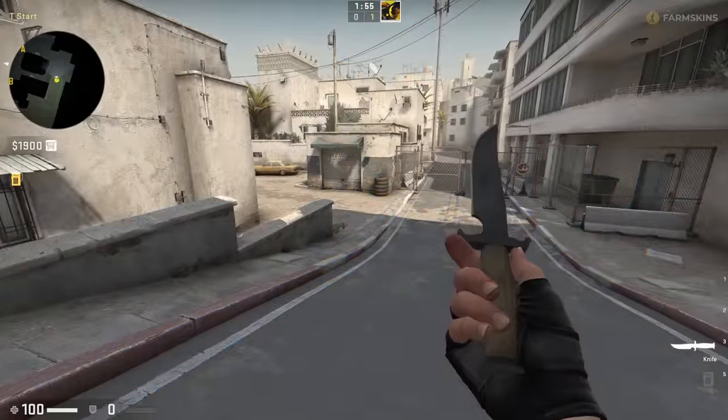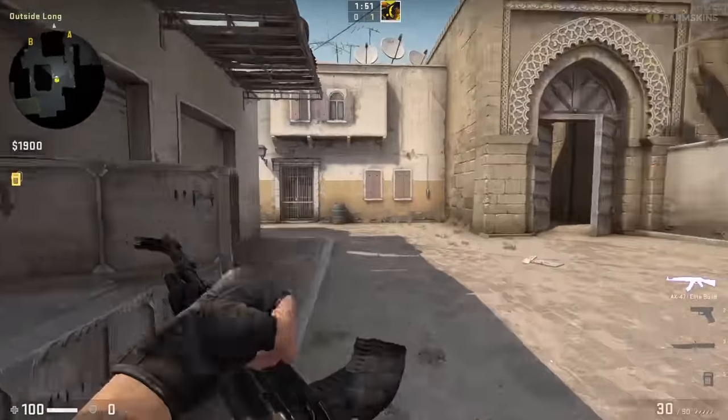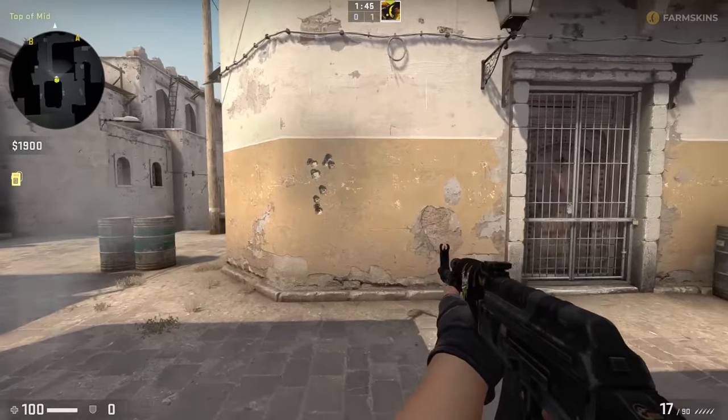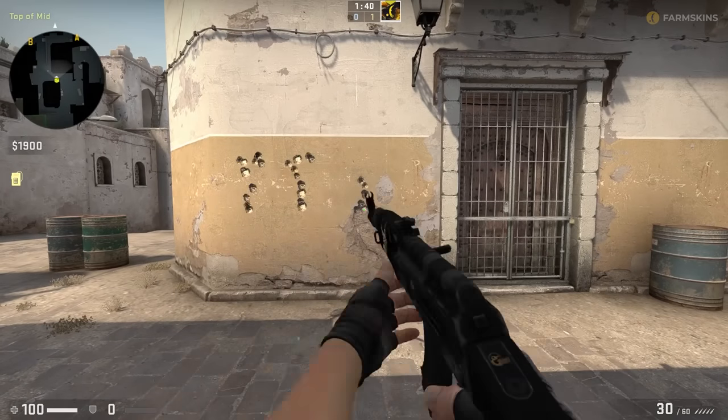Let's start by going over the basics of CS shooting. This will come in handy whether you are new or want to review the fundamentals. Load up any single-player map and shoot at a wall while keeping your mouse still. Do this a few times and you'll see the bullets follow roughly the same path.